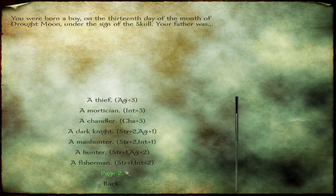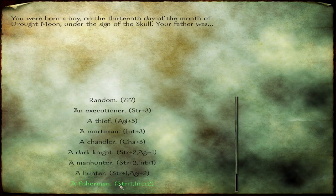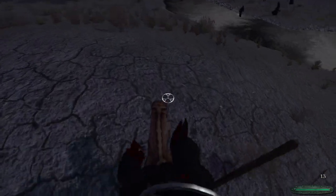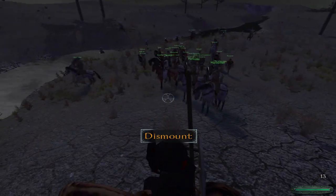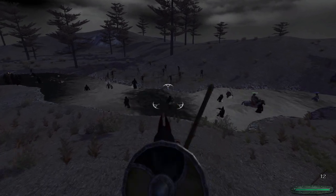The Mortician background starts you out with Coffin Nails, which are a decent throwing weapon, but more importantly it gives you the ability to reserve 10 undead at a time using formaldehyde, which comes in handy later when you're upgrading your undead minions. It also gives you a bonus to intelligence, which is helpful.